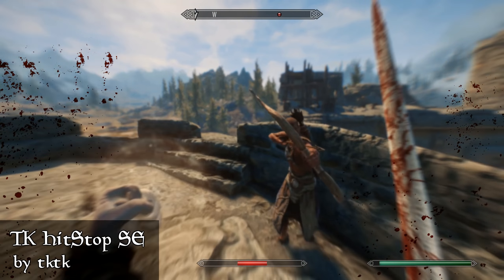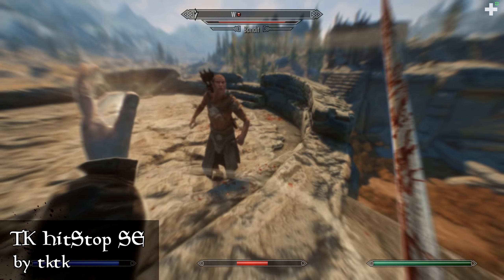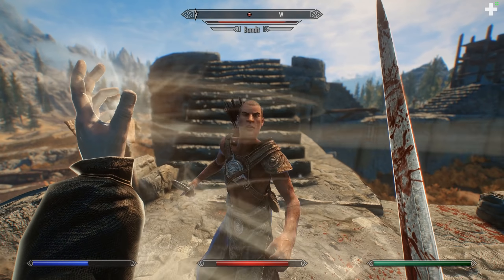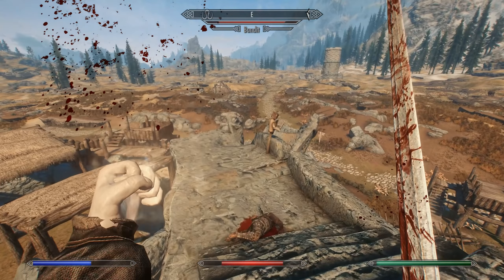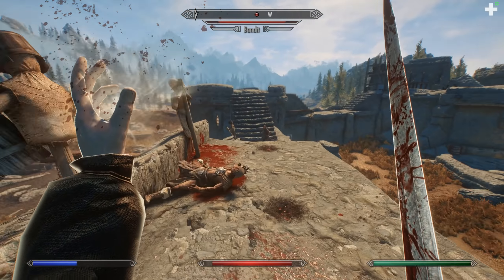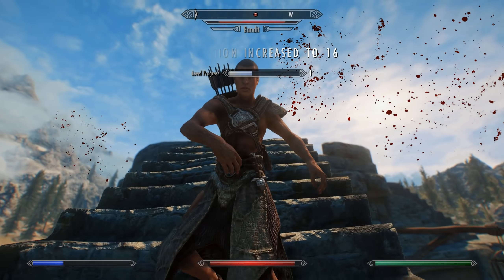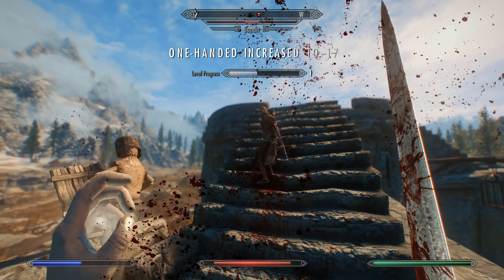The next mod that affects combat is TK Hitstop SE. When you hit an enemy with a weapon it slows down the swing as your blade passes through flesh and bone — unlike vanilla where slicing through an enemy acts as if you're slicing through air. It's just a slight change but it makes all the difference.